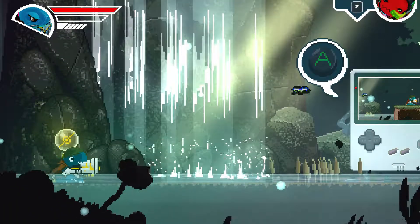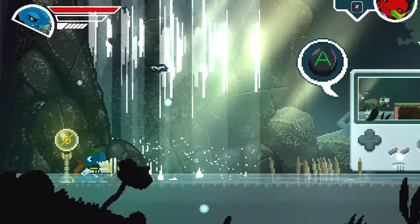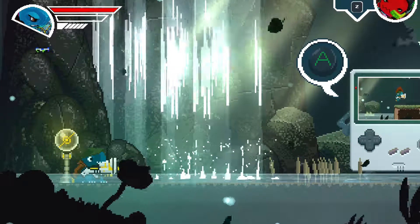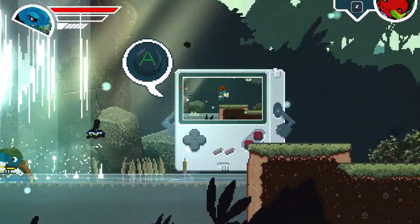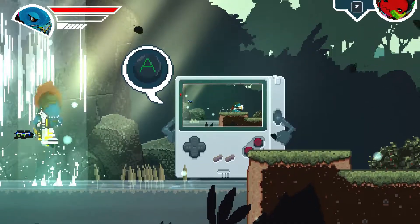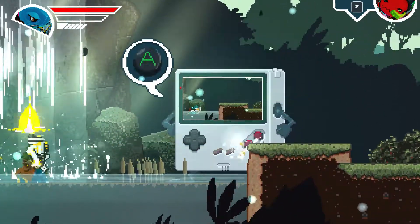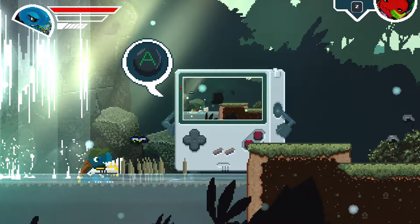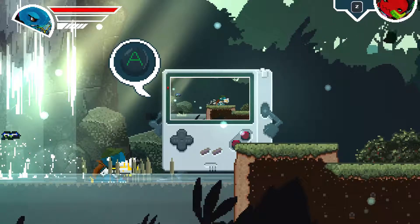This is one of the characters. As you can see in the upper left there's a health bar — red. I have a weapon, I can roll, I can pounce on someone, and of course I can shoot. Really cute, you know, like the Game Boy style. Really nice, I like it.